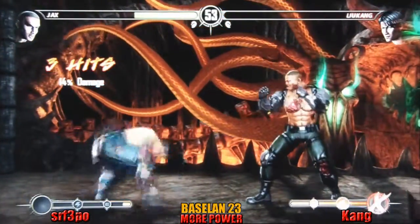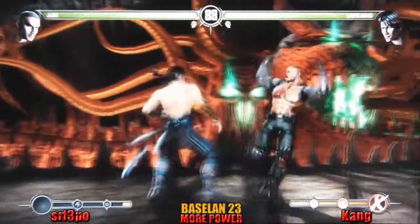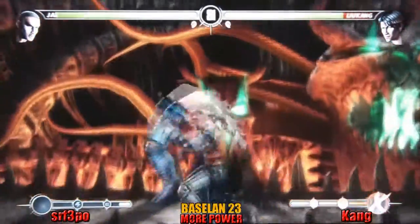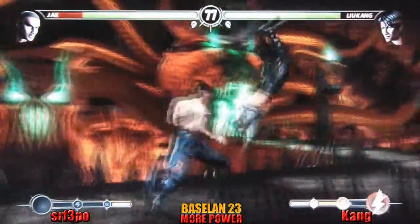Jax is such a good character. Round three — critical swing here, either 2-0 or 1-1. Kick into throw. He tried for the ground pound and got countered straight away.